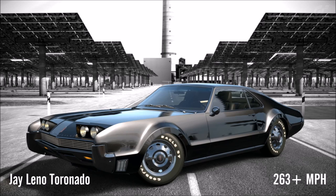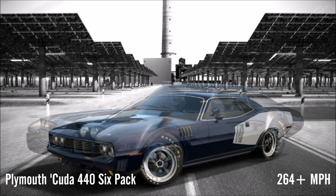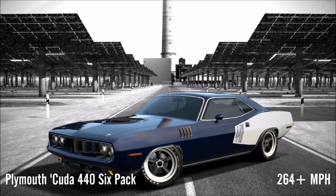In 8th place it's the Jay Leno Oldsmobile with huge power, huge torque and plenty of draft potential. Beaten slightly and ironically by the Cuda, an unassuming sleeper which is actually one of the best all round classics in the game.